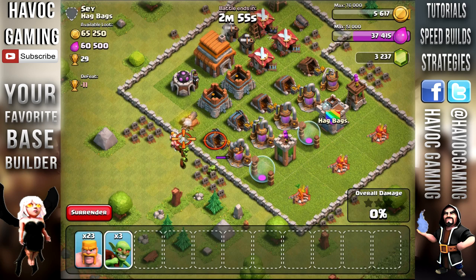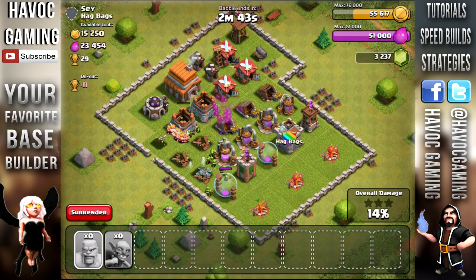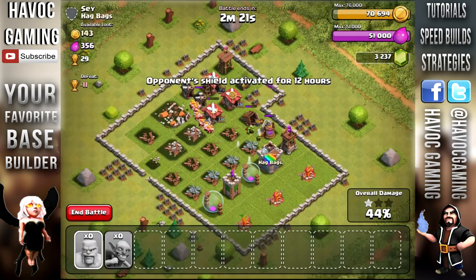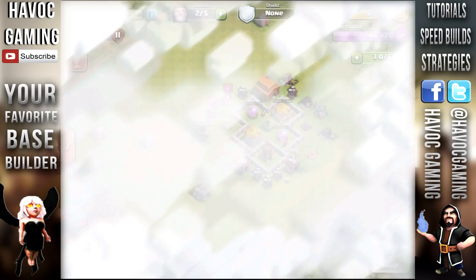We deployed some barbarians to destroy the wall and some goblins because they help with the wall as well. The fact that he didn't have a mortar was just so great right here. So we deployed all our goblins and just let the magic happen again. This strategy only requires you to tap on the screen - that's all you've got to do. Just watch the goblins run around and get all the loot. We did max out our elixir, which is kind of a problem. I don't really like maxing out our storages. We got all the gold too, close to maxed - about 5k more to go. This was actually a really good raid. I went for the 50% and then I gave up. I don't really need trophies - I need the loot.